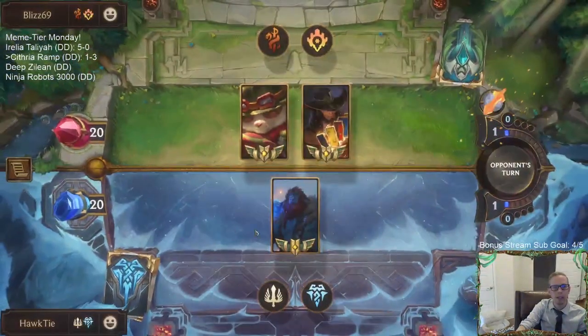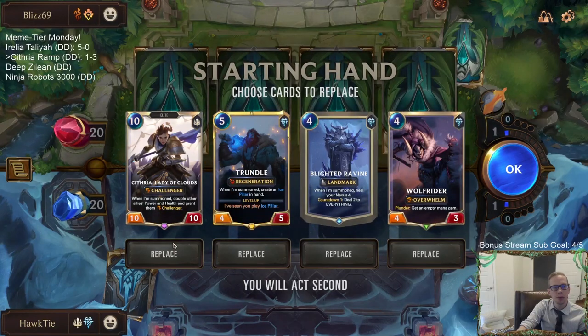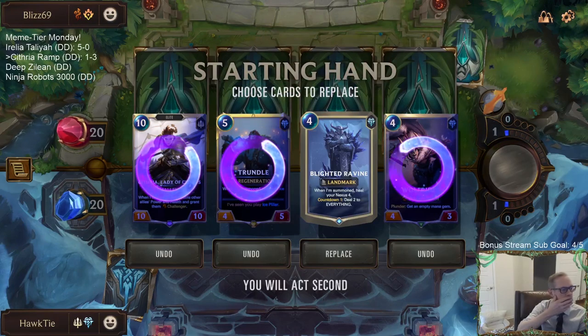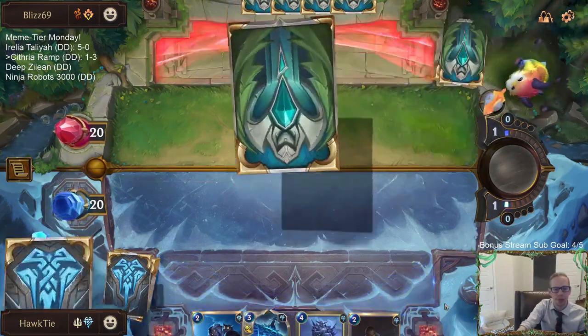Alright, and finally Teemo Twisted Fate. That was a good match - we just had too many Cythrias in our hand. One Ice Shard or Avalanche more than what we had would have been great. Drawing all three Cythrias - that was unfortunate.